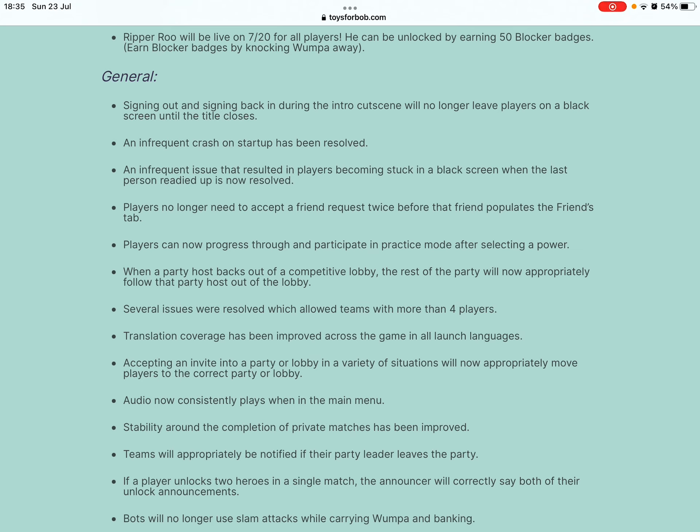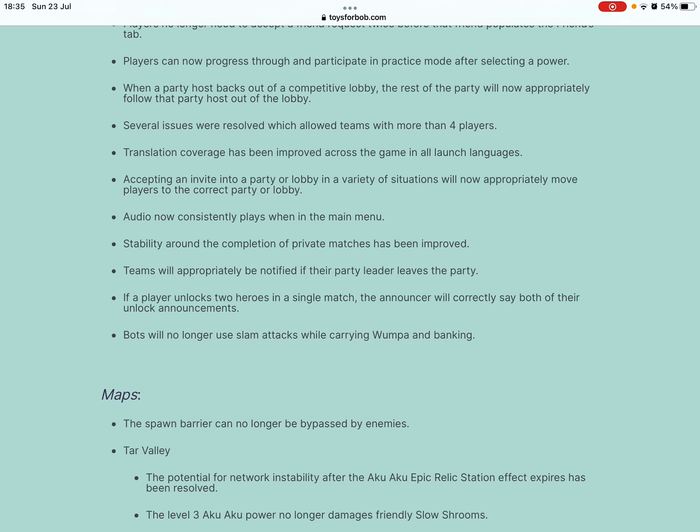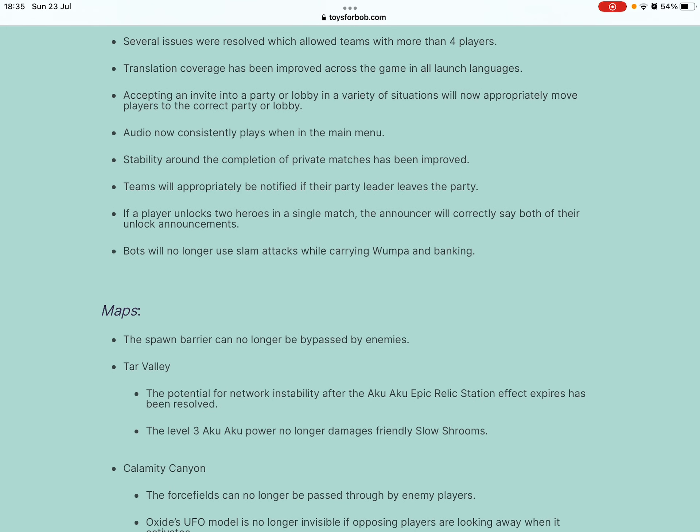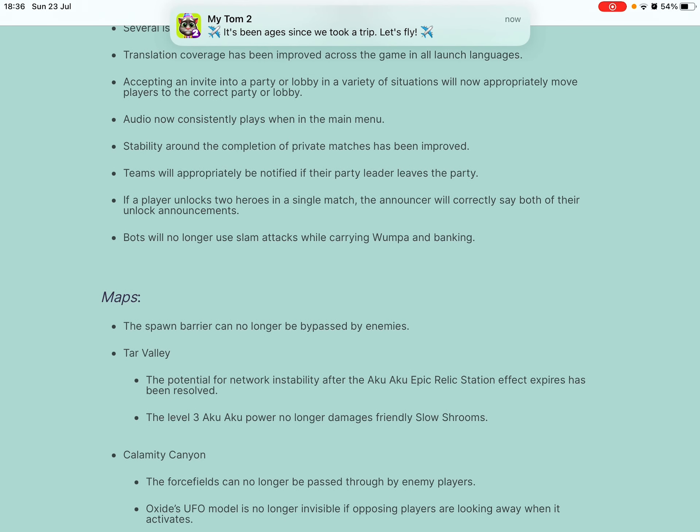Players can now progress through and participate in practice mode after selecting a power. When a party host backs out of a competitive lobby, the rest of the party will appropriately follow the party host out of the lobby. Several issues were resolved which allowed teams with more than four players. Translation coverage has been improved across the game in all launch languages. Accepting an invite into a party or lobby in a variety of situations will now appropriately move players to the correct party or lobby. Audio now consistently plays when in the main menu.